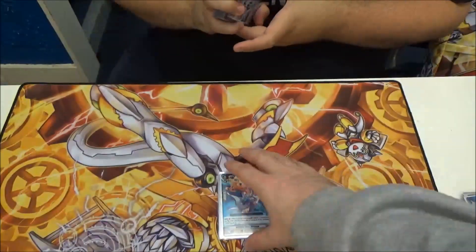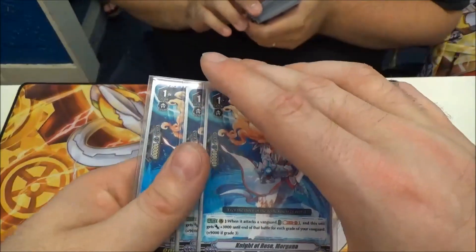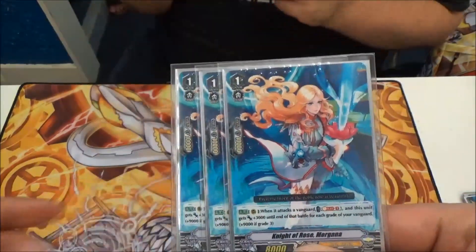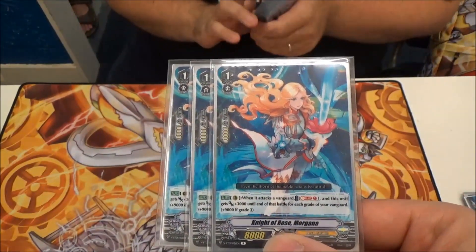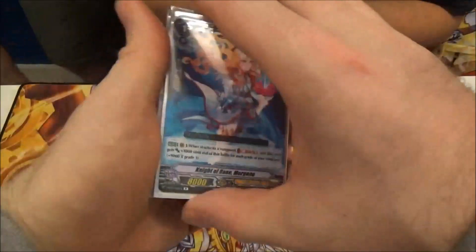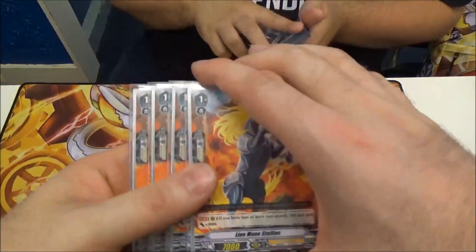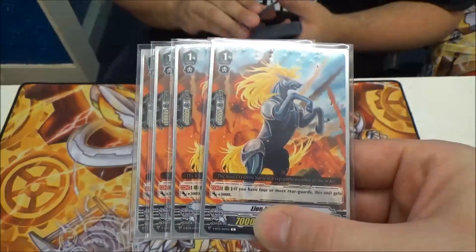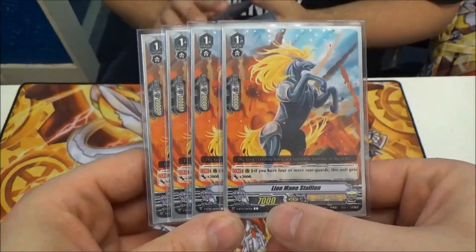3 morgana — counterproductive to soul saver, I know, but sometimes it comes in useful. And obviously that scale — plus 3k, that's nice. Plus 6k, that's even nicer. Plus 9k is a lot better. We play horses — because four more rearguards comes to 10k. Our 10k booster is very nice. In these early days it may come out depending on what we get, but morgana's more likely the first thing to go.